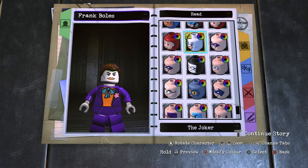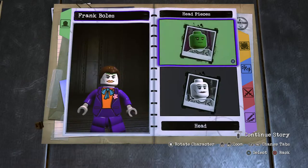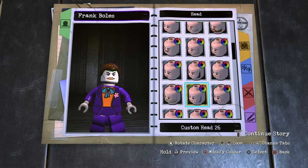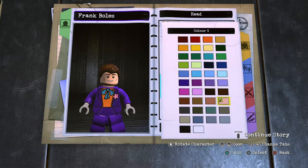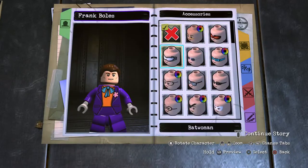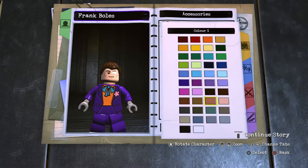He does have a scarred eye, which I'm guessing is from one of the villains — unless the Arkham staff is really messed up, which would also add to the theory of why he joined Team Joker. Moving on to his head, we're going to use a custom head. Scrolling down, I believe he's got a clean shave, so head number 28, human skin, facial hair darkest brown, and then an eye patch to cover that eye — lightest gray.